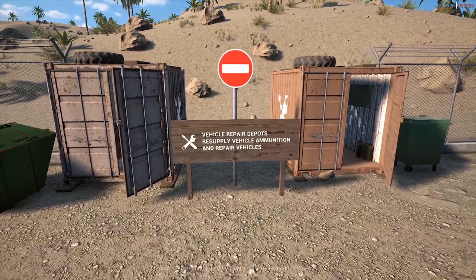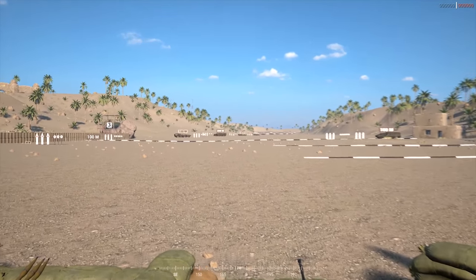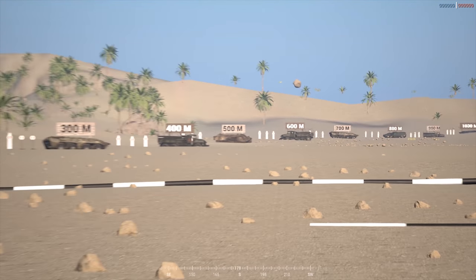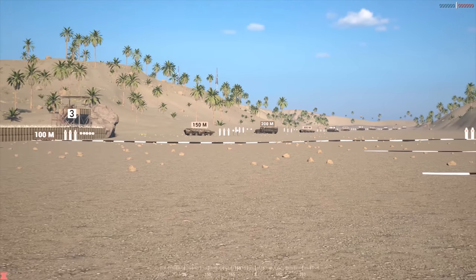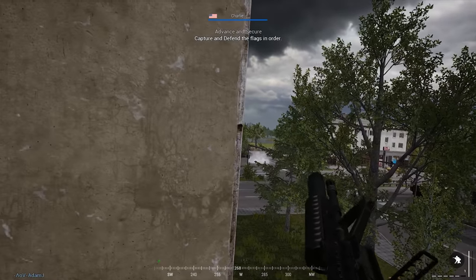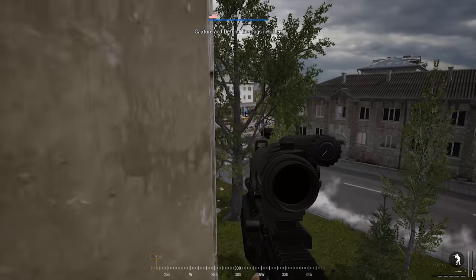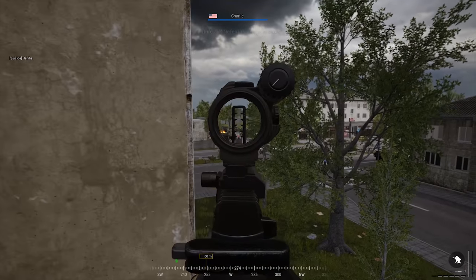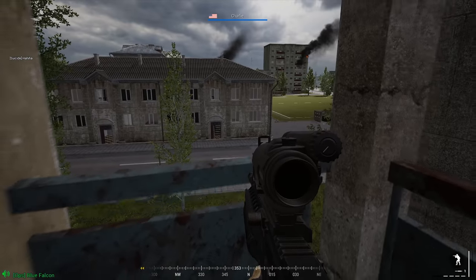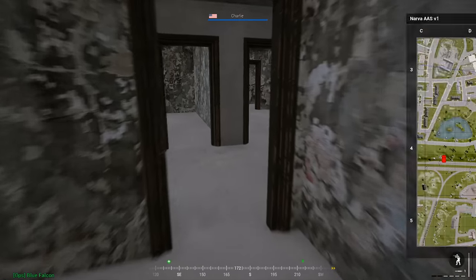One of the most important features of the Range is the actual firing range where you can see the meter marks - 100, 200, 300, and so on. The most important thing here is not necessarily to practice shooting targets, but to be able to mentally mark in your mind where 100 meters is in game, where 200 meters is. That way when you make call outs like 'contact 300 meters,' you have a better understanding of that distance.